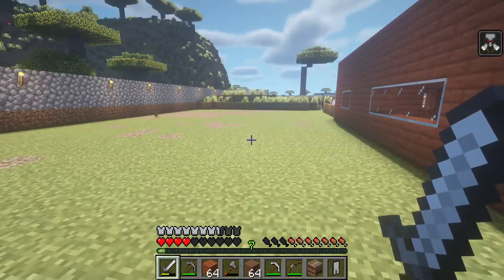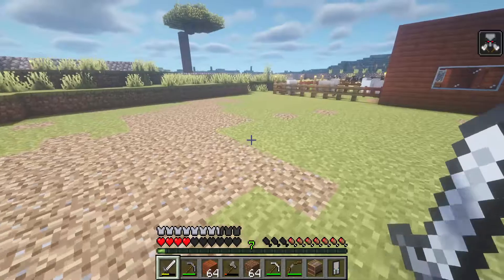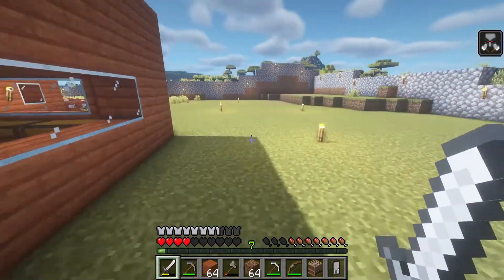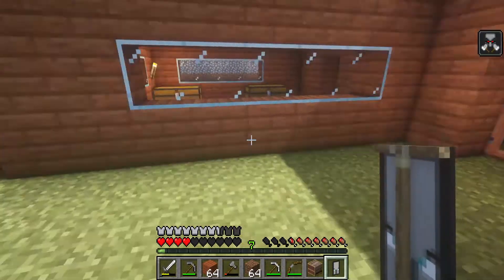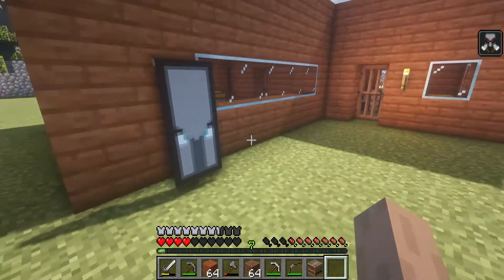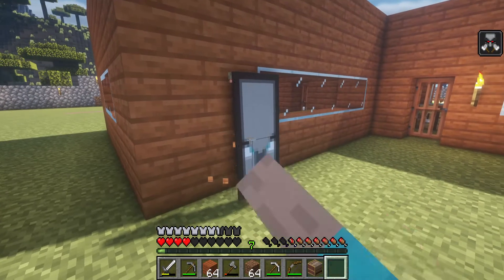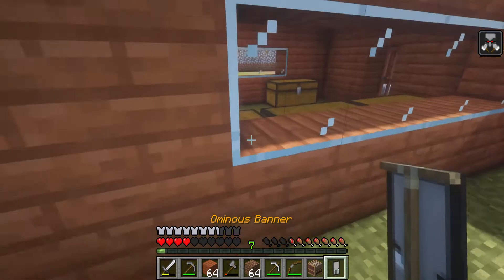We're going to make a spade. I dropped my saplings. We need food. What can we do with this flag? Can I put it higher?